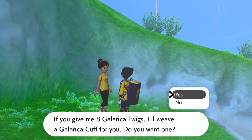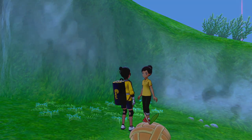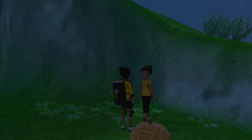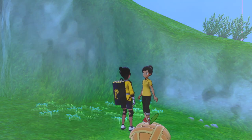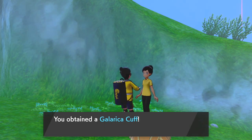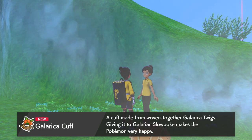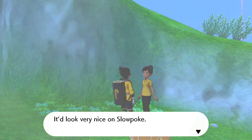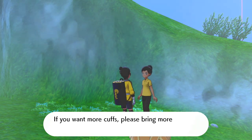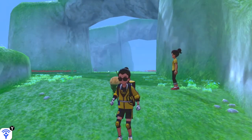Go ahead and talk to the lady that is here. Once you talk to her, she's going to notice that a Slowpoke is actually on your team and she's going to give you a sweater specific to this event. Then you want to talk to her about the Twigs. She has a really cool weaving ability, so she'll take all eight of the Twigs that you collected and weave the new item — the Galerica Cuff.